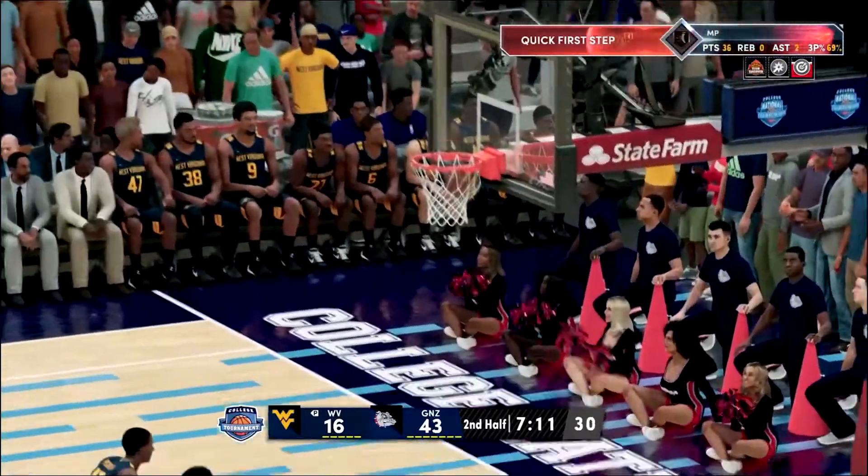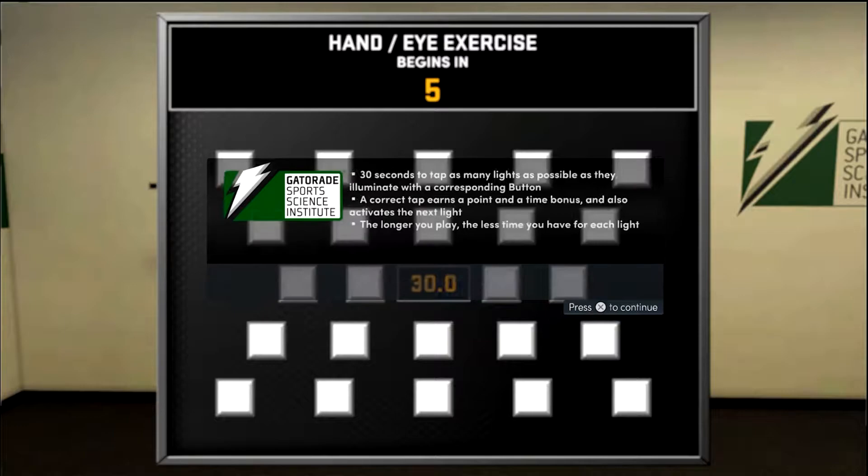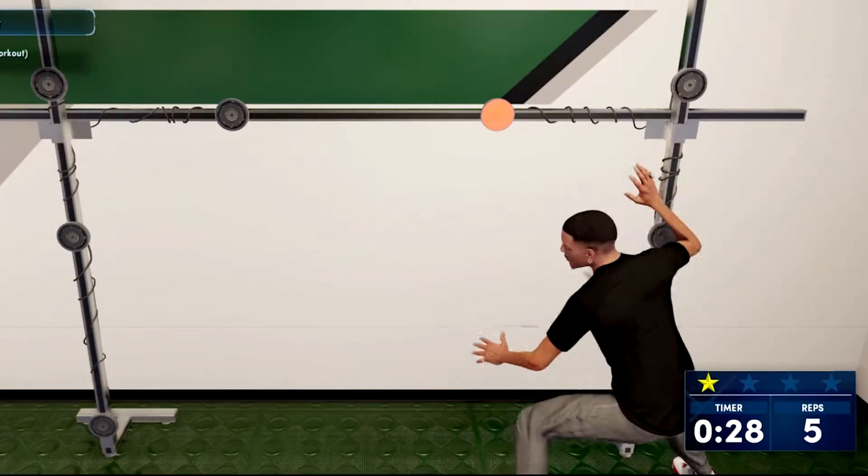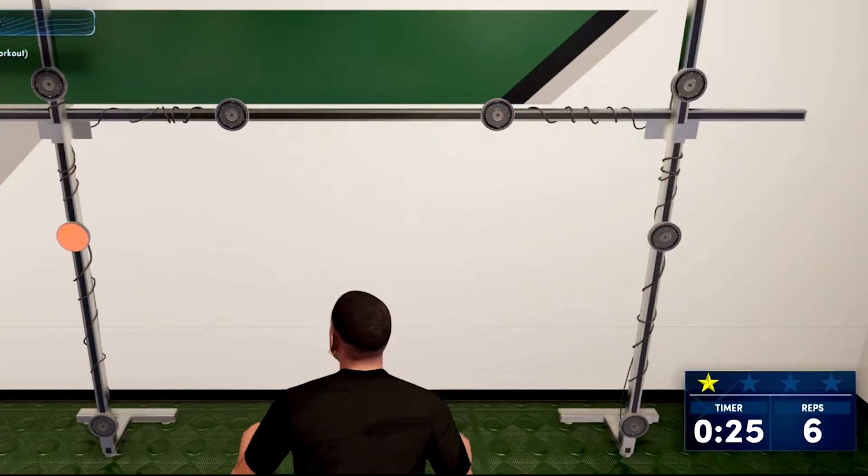Now the most important part: when you get to the second part of the drill, you do not want to press anything. Seriously, don't press nothing — because the more you press buttons and get it right, the more time gets added and they have you doing it longer. You don't need to do it longer because it doesn't count toward anything. You only do the first drill, get three stars, and that's it.